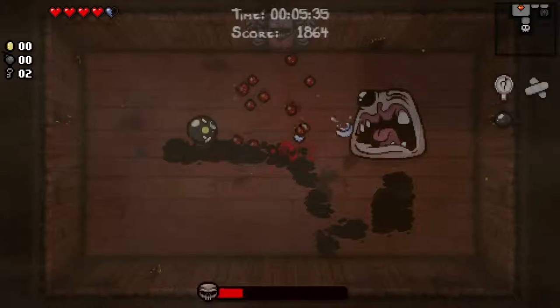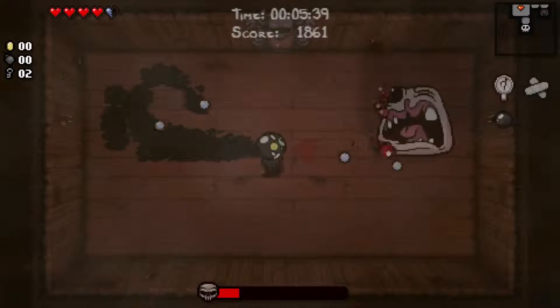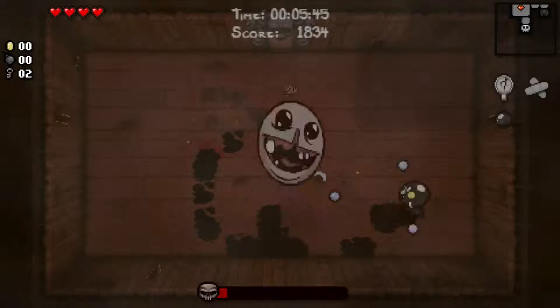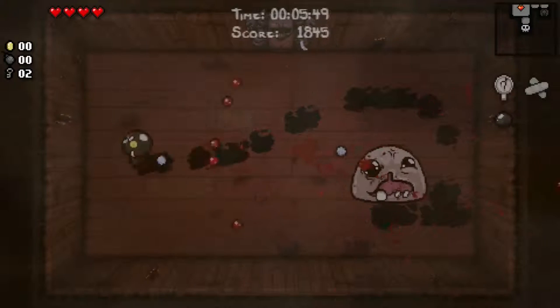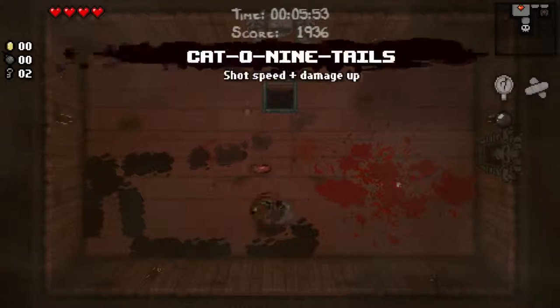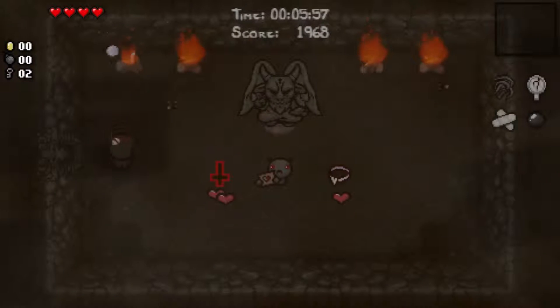I haven't taken any red heart damage yet — I should get a devil room. Just keep barfing up your juices, man. Dang it, Monstro, you ugly ugly piece of crap. Monstro's Tooth — and yes, we did get a devil room! And a Cat of Nine Tails, which is okay — shot speed up, damage up. Oof.